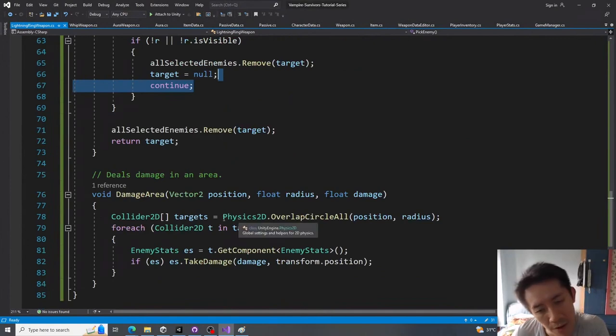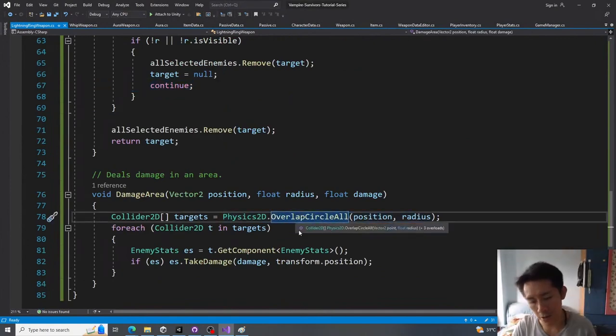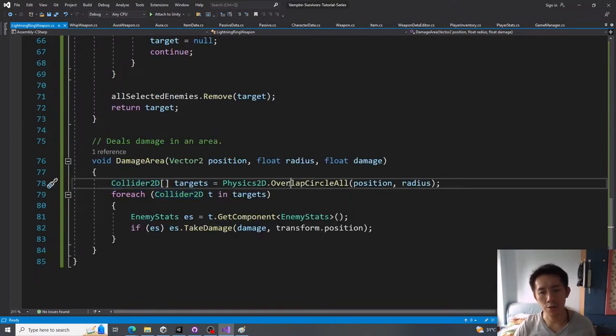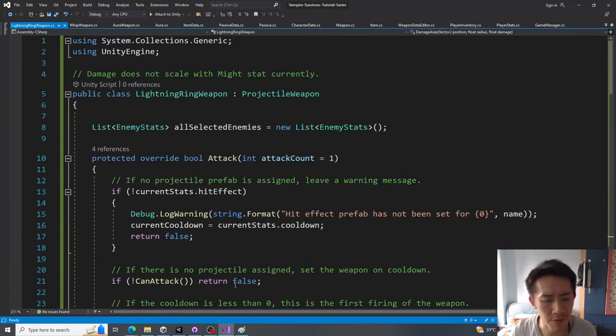In `damageArea`, we use `Physics2D.OverlapCircleAll` to find all enemies in a small radius around the strike position. From each collider, we get the `EnemyStats` component and call `TakeDamage`. The null check on `ES` ensures we don't get a null reference exception. Note that `OverlapCircleAll` picks everything in the radius — not just enemies — so filtering by `EnemyStats` is essential to avoid hitting other colliders like terrain or treasure chests.